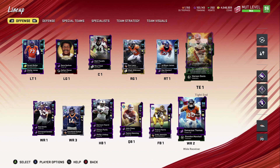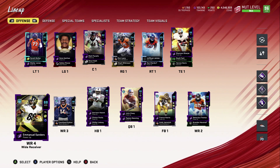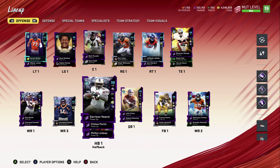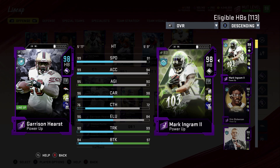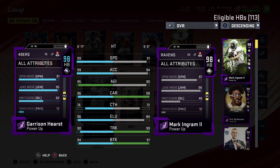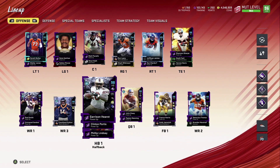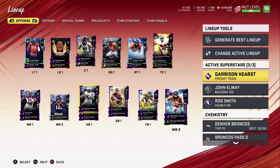We got Shannon Sharp, Noah Fant, Vernon Davis, Demarius Thomas, Rod Smith, and Emmanuel Sanders. Once Gauntlet 3 comes out, Emmanuel Sanders is going to get his higher overall card and I can power him up, so he should be a pretty good card as well. We got Garrison Hurst — I'll show you his stats on the 50 out of 50 Broncos theme team: 99 speed, 99 acceleration, 95 agility, 96 carrying, 76 catch, 96 elusiveness, 90 trucking, and 94 brake tackle. His spin move is 91 and juke move is 95 — a really good card, especially on the theme team. We also got Clinton Portis, Philip Lindsay, John Elway, and Peyton Manning.